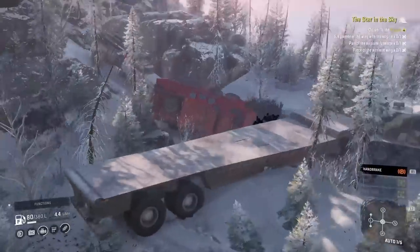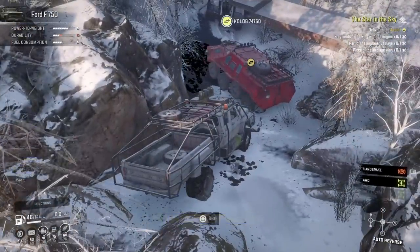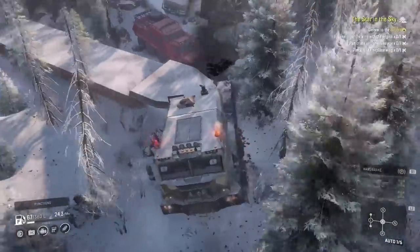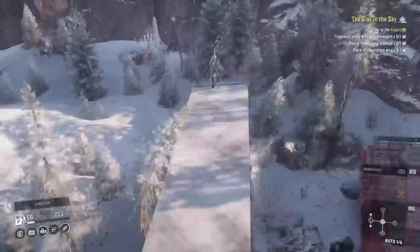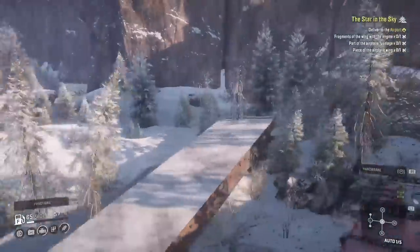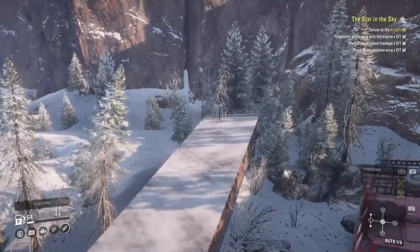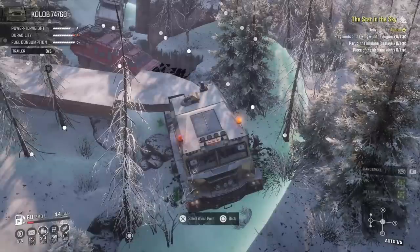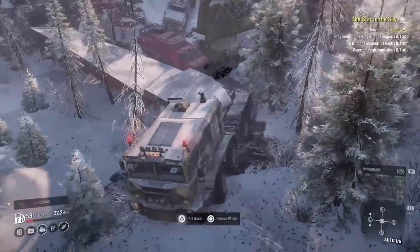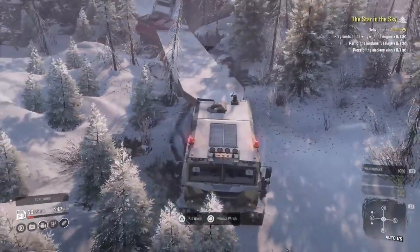My trailer's landed where I've now got a tree each side and there's not a whole lot I can do. Now as I've been trying to pull it round, that rear tree is stuck inside my trailer. When you've already been on the mission for hours, this is just where you're like oh my god, please just let me get the goddamn trailer moving.